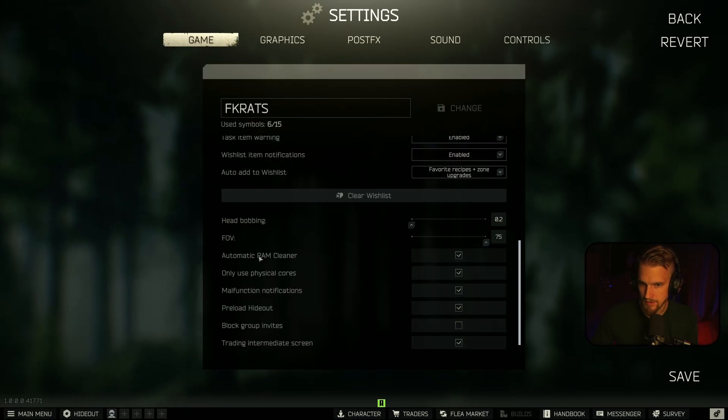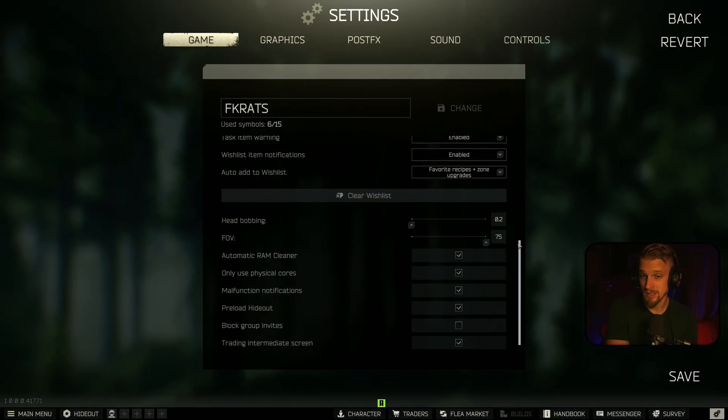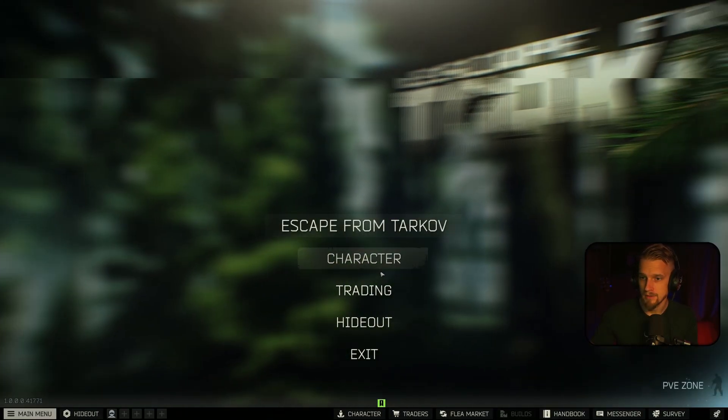Here we have the Automatic RAM Cleaner and Use Physical Cores — that is what I use. I switch this on and off a lot; I'm not sure if it does that much really, but I have it on right now.